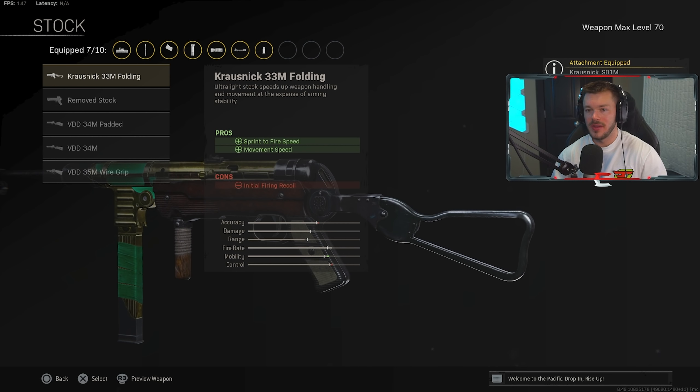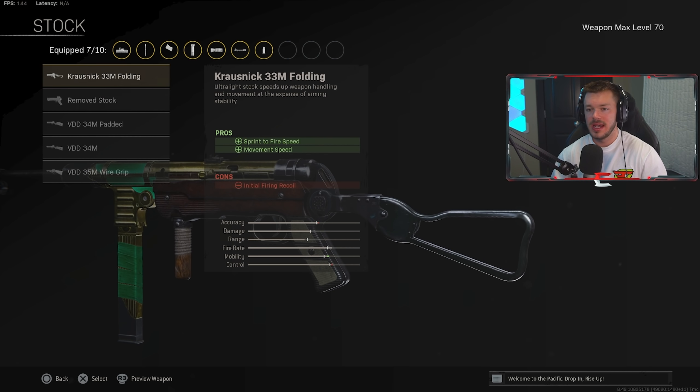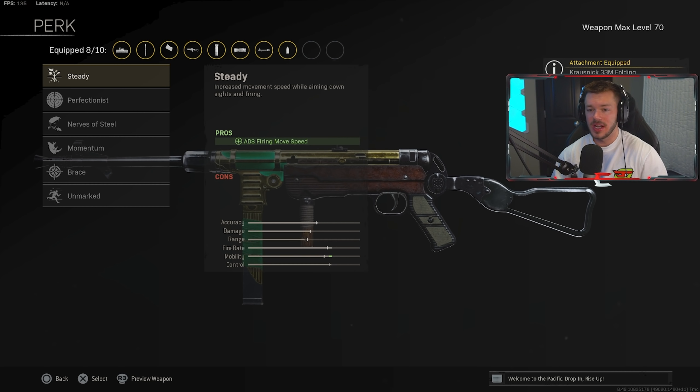In the stock section, we're going with the Krausnick 33mm Folding stock to increase sprint-to-fire speed and movement speed. If you don't want that, you can run the Remove Stock — I ran that for a long time and think it's pretty good as well. Both options are pretty much equally good, so try them out to see what works for your personal preference. I've been using the Krausnick Folding recently and it's hitting really hard.